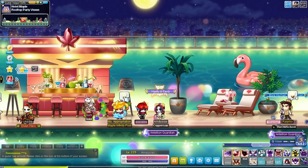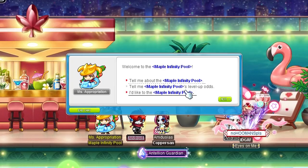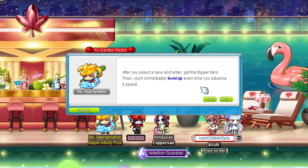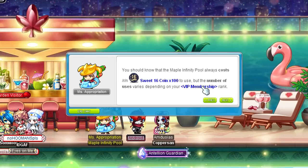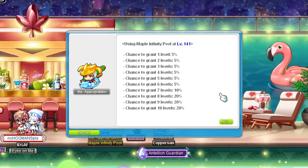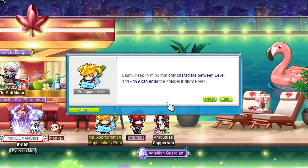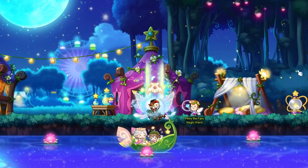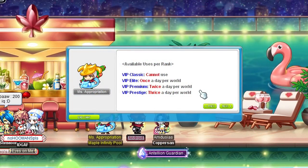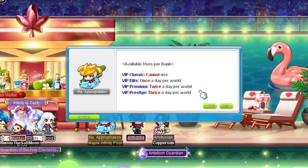Buying these membership points is super important, but there are other benefits as well. After 5 days of buying points you reach VIP Elite, which unlocks the Infinity Pool. This pool is at the top of the hotel and can only be accessed by VIP Elite members. For 100 coins you can drop one of your characters in this pool once a day for anywhere between 1 and 10 level ups, but only for characters between level 141 and 199. Once you upgrade to Premium you can enter twice a day, and at Prestige you can enter 3 times a day per server.